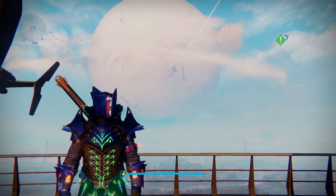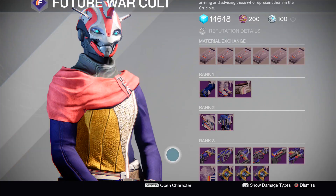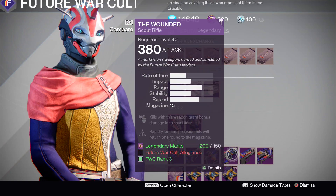What's going on Guardian, CBL here back with your weekly vendor weapon roll recommendations. First things first, like three of the weapons this week will be found at the Future War Cult. They definitely brought their A-game this time around.